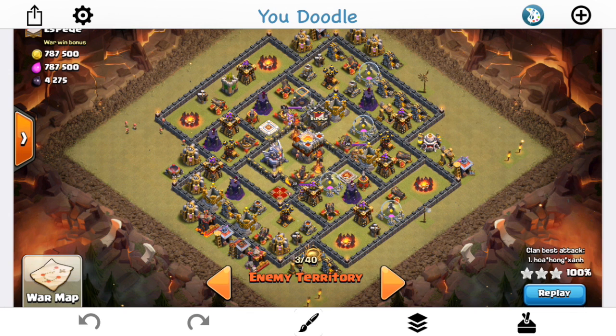We're going to look at how it was originally attacked and then how it was cleaned up, but first we're going to look at the base itself from the perspective of a mass bowler attack, because that's what was used by both attackers. You'll see Valks occasionally and maybe even miners, but for the most part mass bowlers are what's working right now at Town Hall 11.